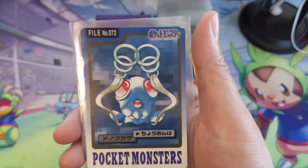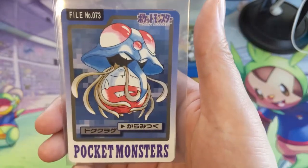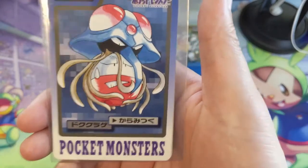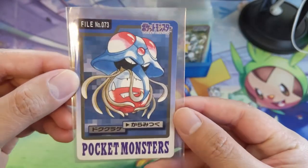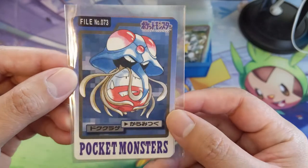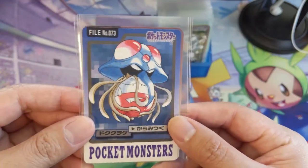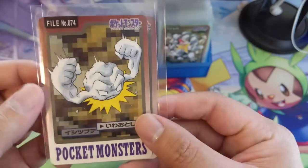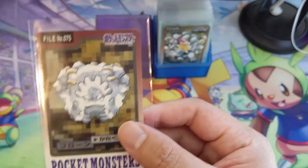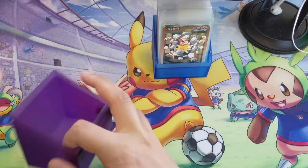Here we have Bellsprout, Weepinbell — oh boy — into Victreebel. Tentacool — always a cool Pokémon — then Tentacruel. Biggest takeaway here: unless this is a ginormous Electrode, I've always envisioned Tentacruel being much bigger, especially early on in the show when they're on the island and they get attacked by the Tentacruel. Geodude, some weird floating rock. Graveler.